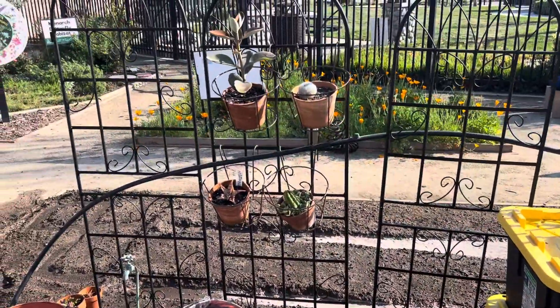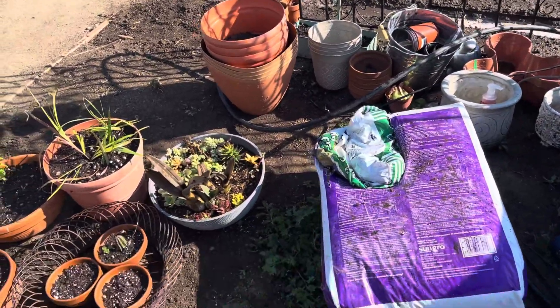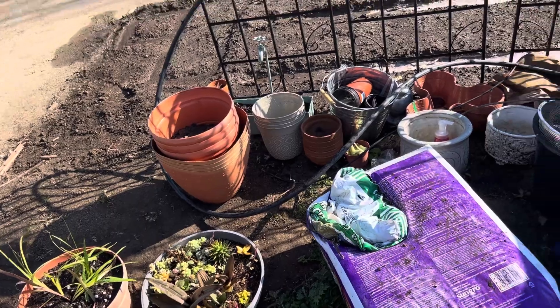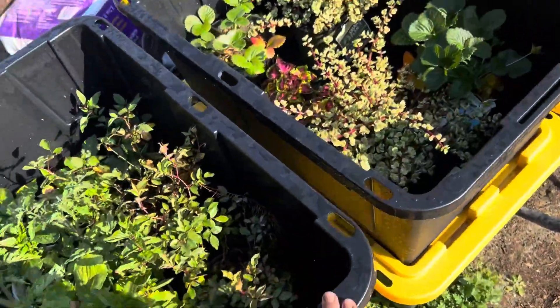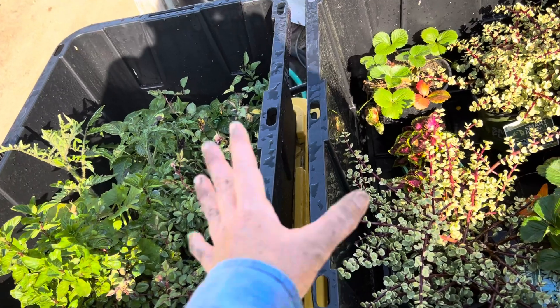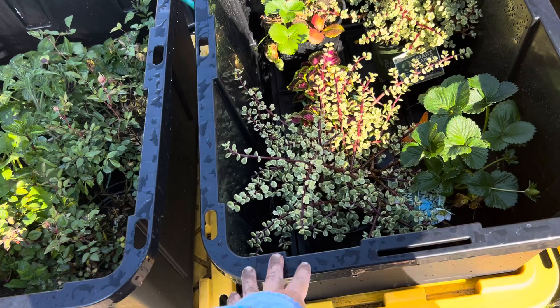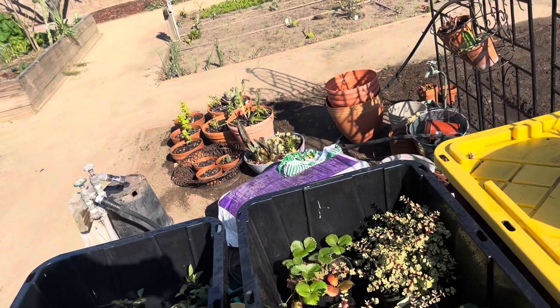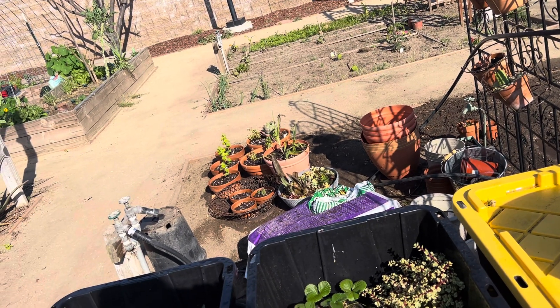So I got a bunch of stuff planted up and got space to plant. I'm gonna probably start pulling some of the succulents out of here, but that's where I'm at with that. I still got to get this stuff planted up. These bins here are going to be planters. I need to buy a little more soil and get the risers for these, but I don't want to do that until after I get that area prepped because I'm gonna move these. The raised planters are going to be over there in that corner, and then underneath I'm going to put some worm feeding things, which I'll talk about.